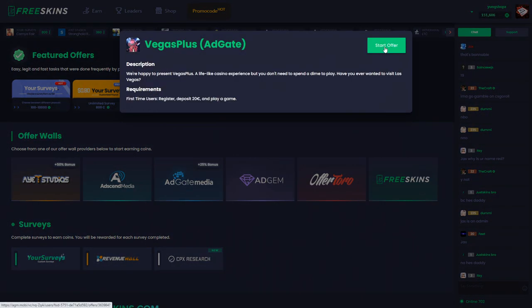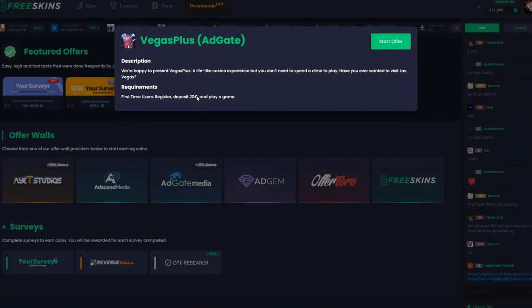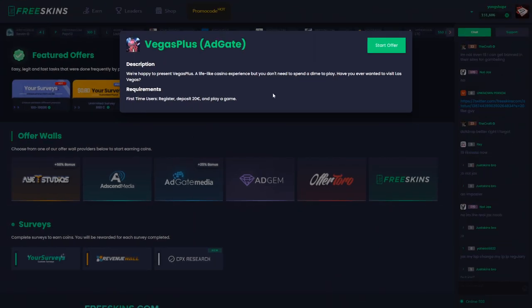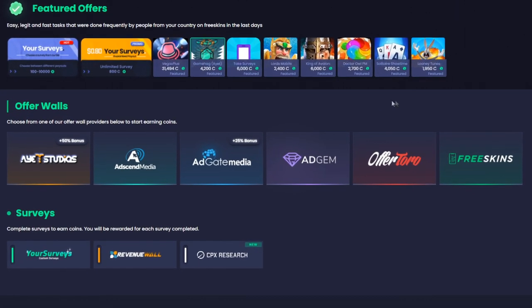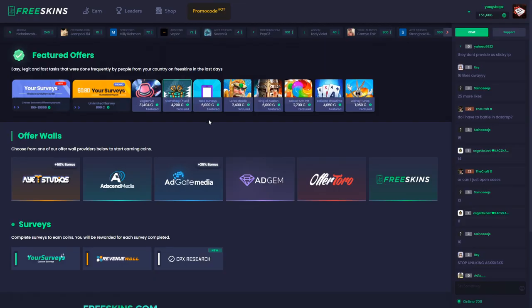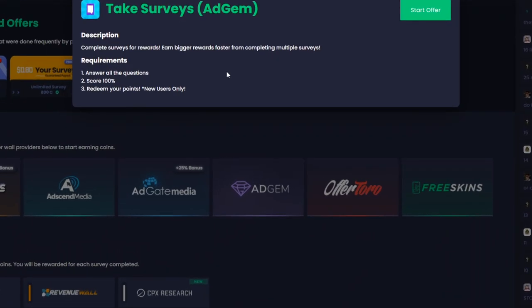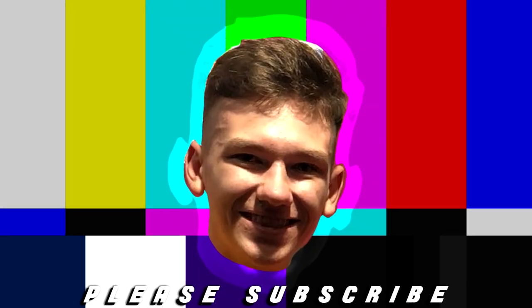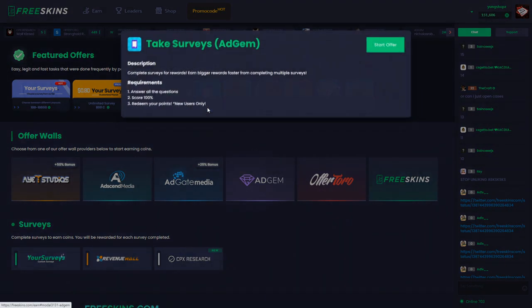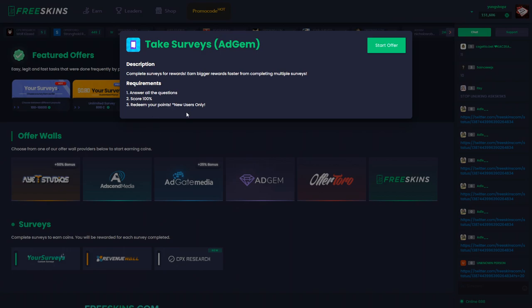Just click on Vegas Plus, click on start offer. The requirements are to register, deposit 20 euros and play a game. But actually, if you end up being lucky, you might as well turn those 20 euros into 40 or 50 or 100 euros. But if you're not really into gambling and you don't want to deposit 20 euros, there are plenty of other offers you can go through and also make a good amount of money. There is also another offer that you can complete — it's called take surveys. It's basically just answering surveys. And you can get 6,000 credits just for this one. The requirements are to answer all the questions, score 100% and redeem your points, but it's only for new users.